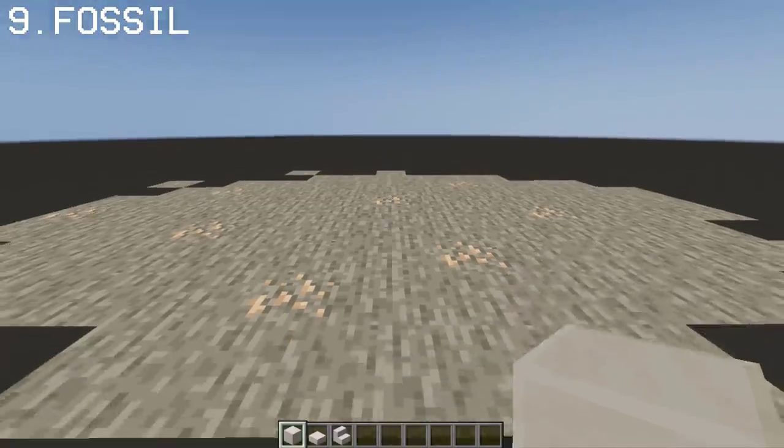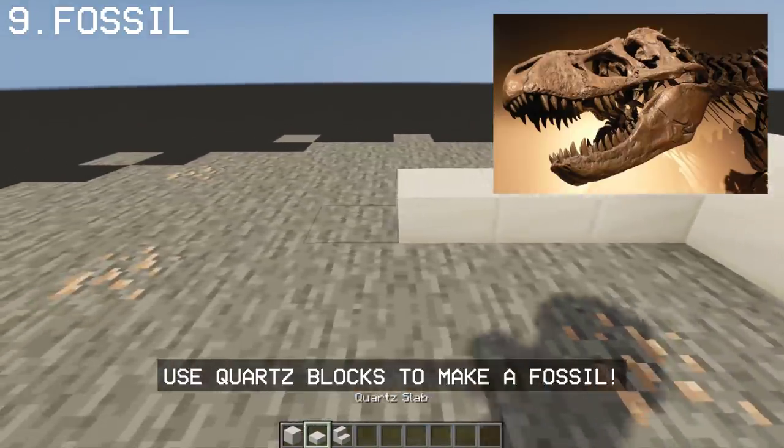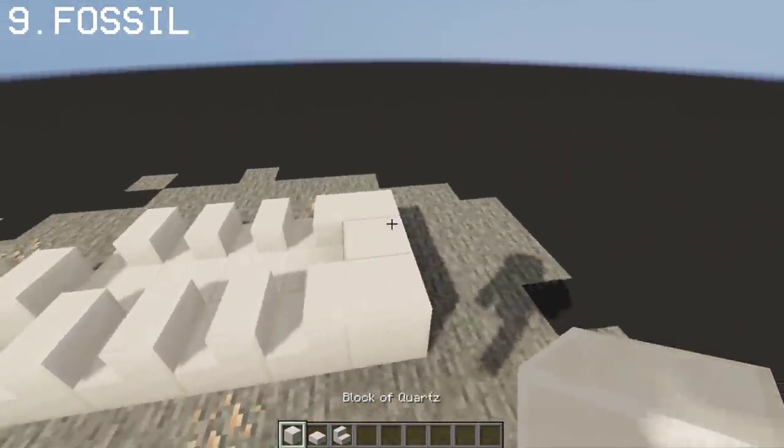Now I'm gonna show you how you can create a dinosaur fossil or a T-Rex skull. Let's start with the jaw. The quartz stairs I'm placing will be the dinosaur's teeth. Then continue your way up.